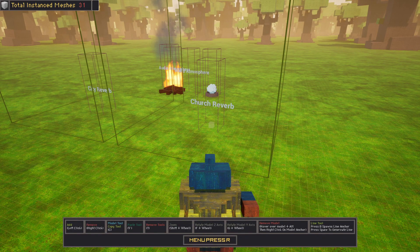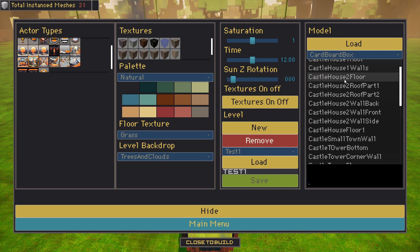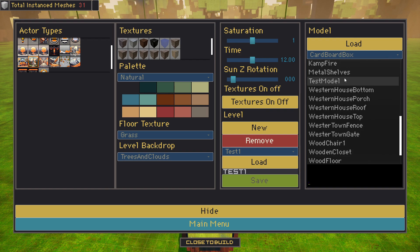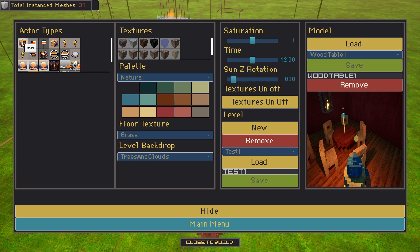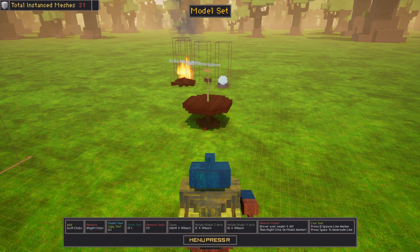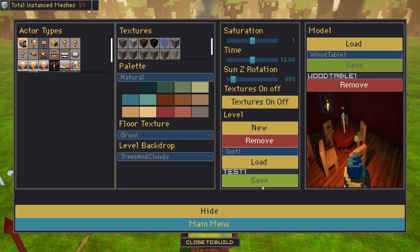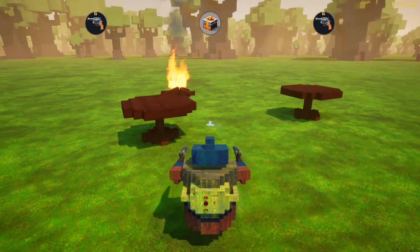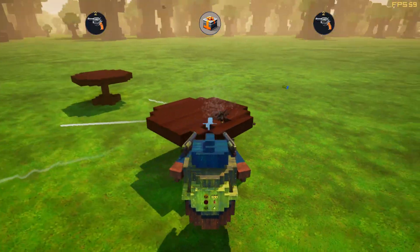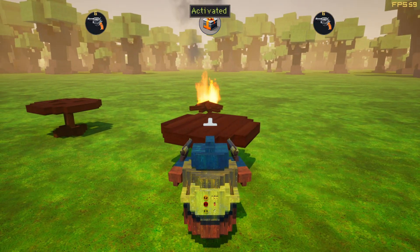Back in the level editor, here I'm adding a couple of reverbs: a Cine Reverb and a Church Reverb. If our character overlaps that while the game is running and we shoot, that's the way it's going to sound. Now you can hear there's a bit of an echo onto the sound, which is great for creating more atmosphere in the game.